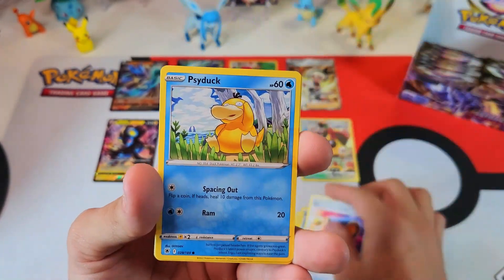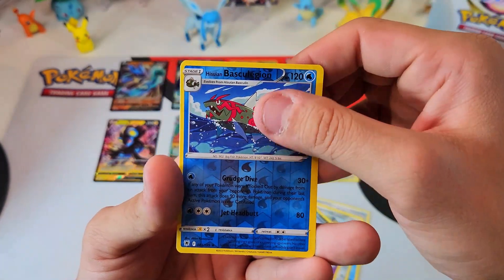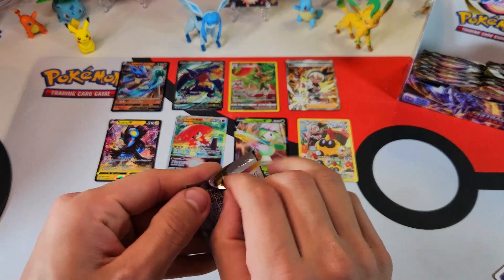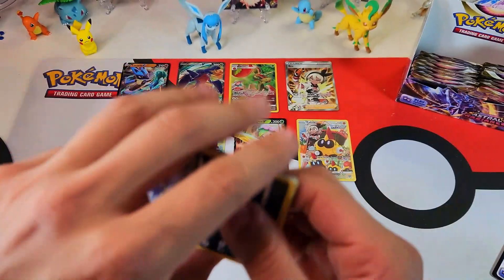Gardenia's Vigor. Psyduck. That trainer card in Crown Zenith — Gardenia's Vigor is pretty, pretty sweet. My sweet Archadon. Yeah, it's a pretty cool trainer. I got one of those. It's one or two trainer cards — they're starting to grow on me.